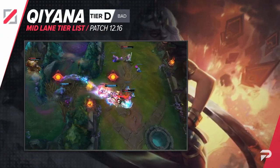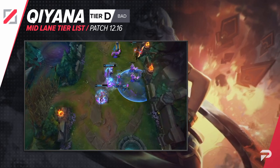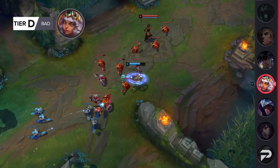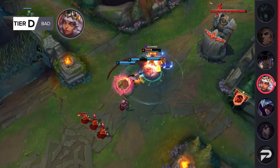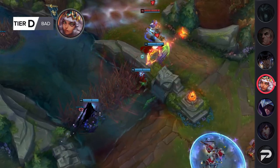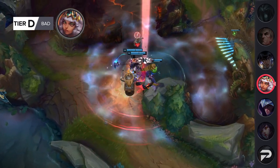Kassadin is being moved all the way down to the D tier. Her kit is a really hard one to balance. If she has the burst to one-shot you, there's not really any counterplay, and then there's the huge impact her ult can have in teamfights to make her a monster in 5v5s. As a result, Riot tends to deal with her by nerfing her into the ground for a few months, as they did on patch 12-15, which was just last patch.